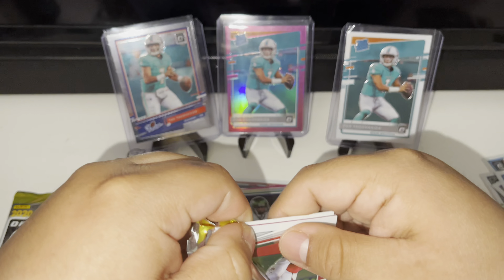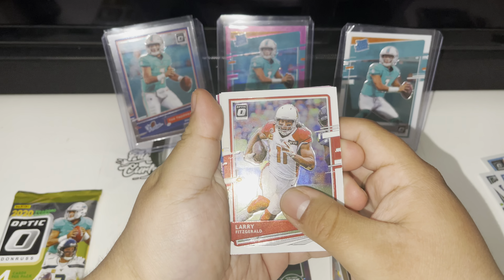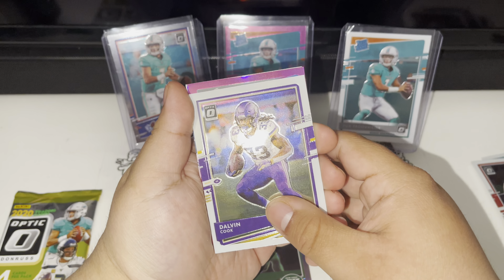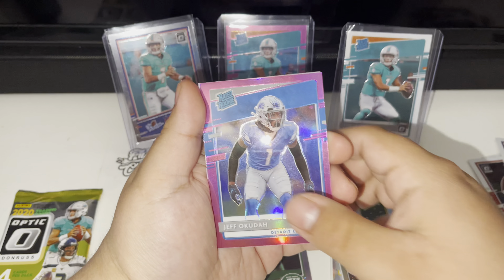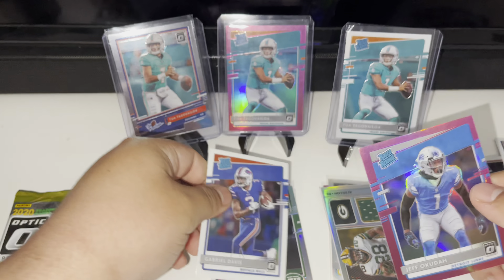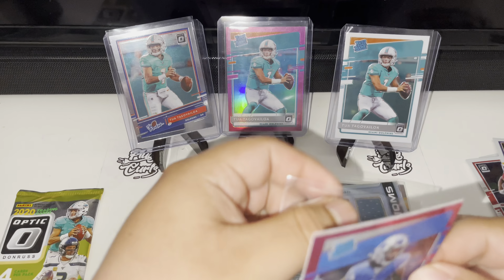That was pretty lit, I'm not gonna lie. We got Dalvin Cook pink, Raider rookie — we got Jeff Okudah, Raider rookie, and Gabriel Davis. Nice, nice!